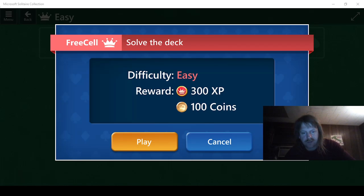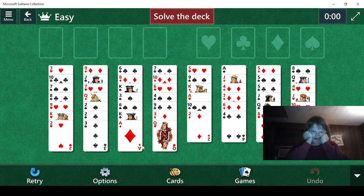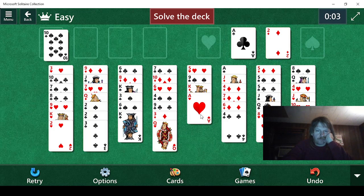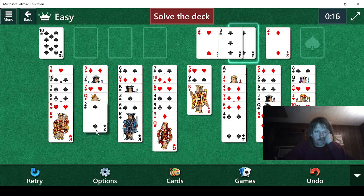And we're back, so let's see what we got here. Solve the deck. The first thing we're gonna do is we're going to put that up there because it gets taken away anyways. We're gonna do this because it does that. We could do it now.